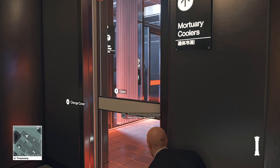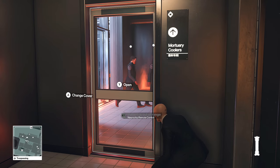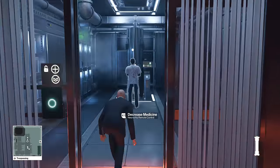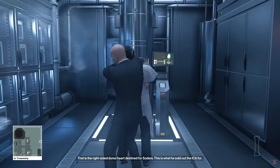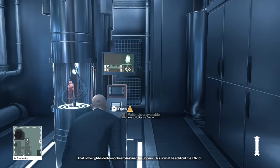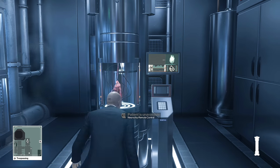Once the bodyguards leave, you're going to have to make your way into the room before the door closes behind them, and then take out the doctor without killing him. After you do that, open the heart and destroy it. I would recommend probably using a save point either directly before or directly after this.